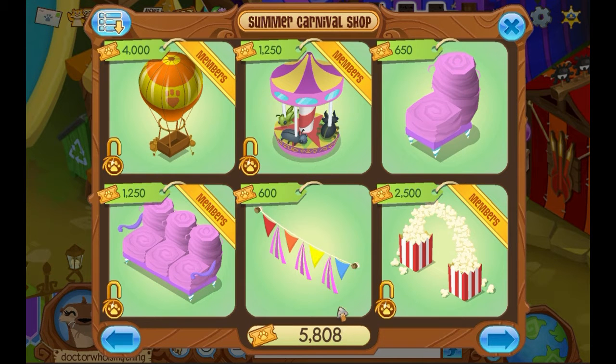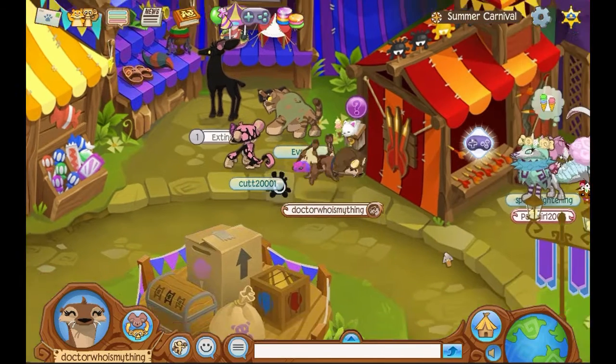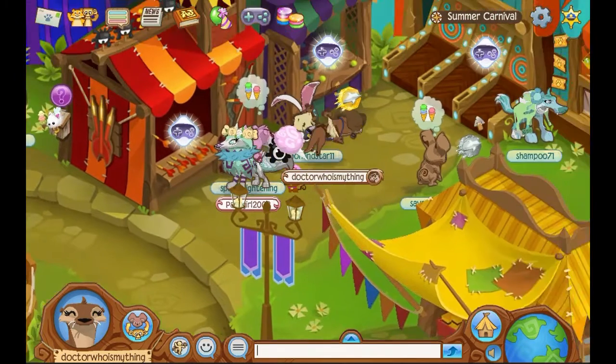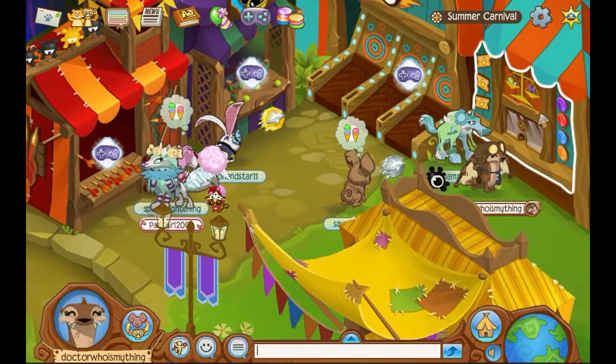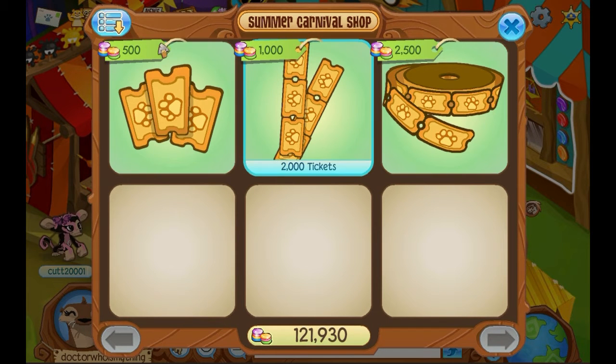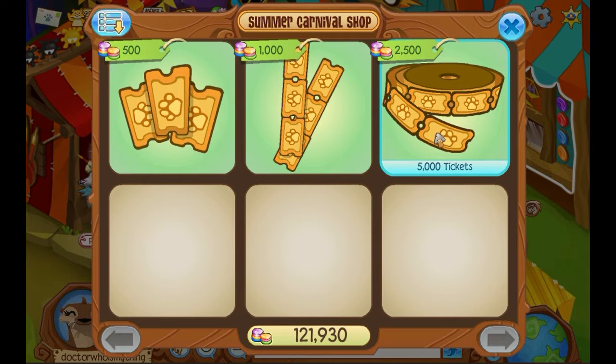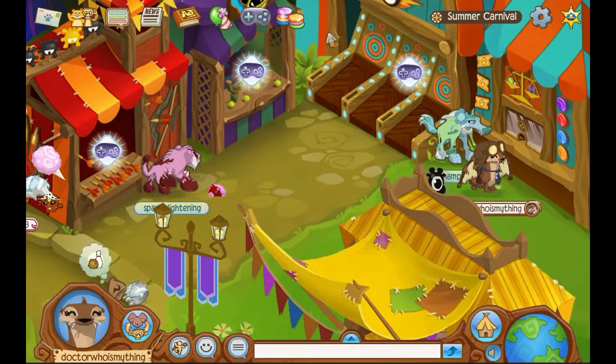I have a bunch of tickets — I bought most of these, which I'll show you how to do in a couple seconds. You'll also mostly earn these from playing games. Now let's look at how to buy tickets. These tickets are half the price in gems: 500 gems for 1,000 tickets, 1,000 gems for 2,000 tickets, and 2,500 gems for 5,000 tickets. It's super cool if you have a lot of gems, and it's a great way to get summer carnival items.